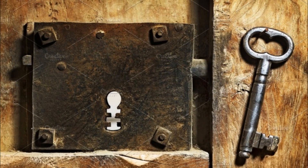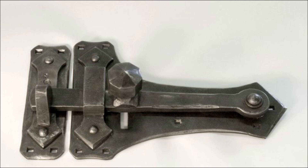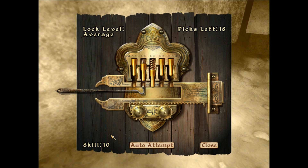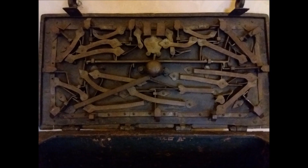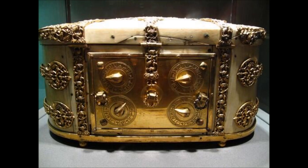The difficulty class for picking a lock varies depending on a lock's complexity, size, design, age, and corrosion. Here are some sample DCs for picking a lock. DC5 is a basic lock — an untrained individual can try to pick it and it's not really worth making a dice roll for. DC10 is a simple lock with no tumbler or with an internal hook system. DC15 is a typical lock with a tumbler system. DC20 is an elaborate lock that has a tumbler, locking bars, or some other mechanical feature. DC25 is a masterworked lock made of hardened metal with an anti-lock-picking feature. DC30 is a series of masterworked locks that operate together.